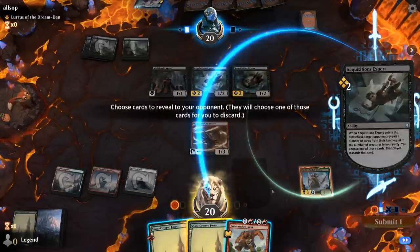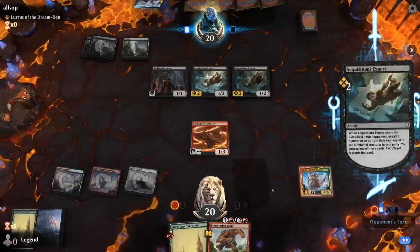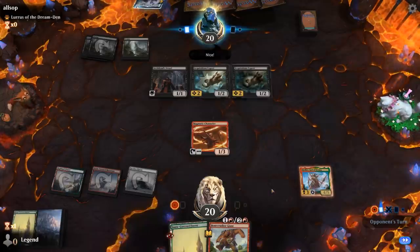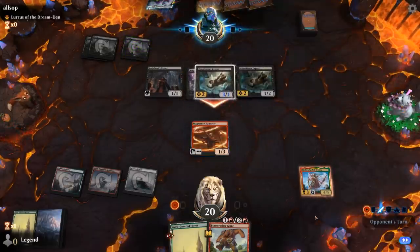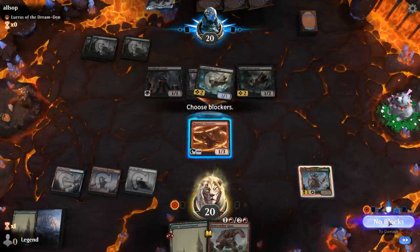The opponent is going to see 2 more Snow-Covered Forests. They're going to cast Mold Grubs' favor on their Expert so they can hit us for 3. So now it's tempting to kill the Expert and then exile the Mold Grubs' favor with Klothys.